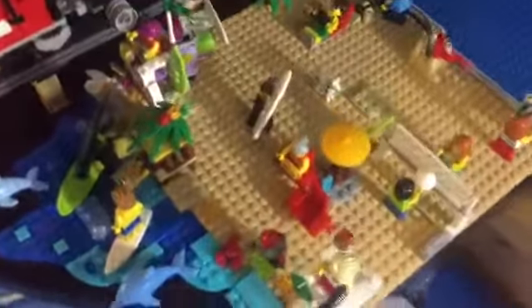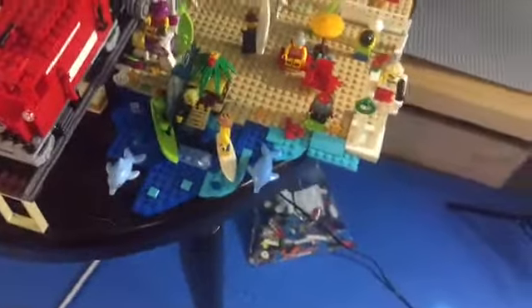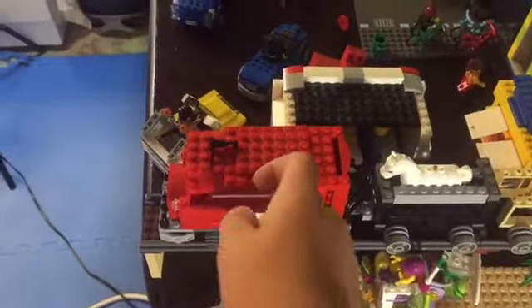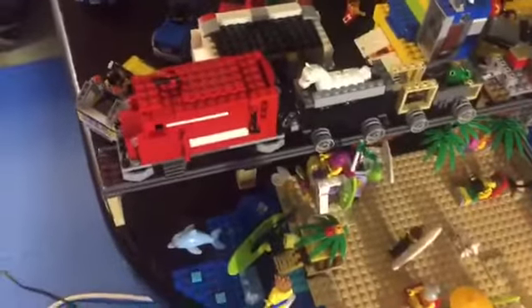Starting over here, the beach is mostly the same except we added some water, like blue plates. And then we moved the train bridge here. I also changed my locomotive into a train engine instead,